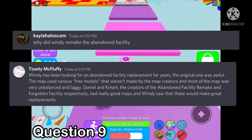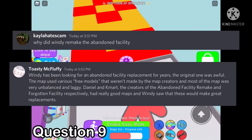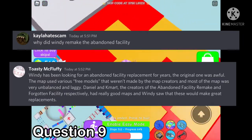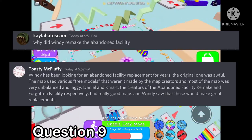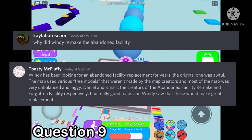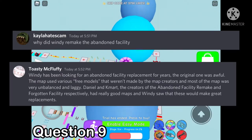Why did Windy remake the Abandoned Facility? Windy has been looking for an Abandoned Facility replacement for years. The original one was awful — the map used various free models that weren't made by the map creators, and most of the map was very unbalanced and laggy. Daniel and Kmart, the creators of the Abandoned Facility remake and Forgotten Facility respectively, had really good maps and Windy saw that these would make great replacements.